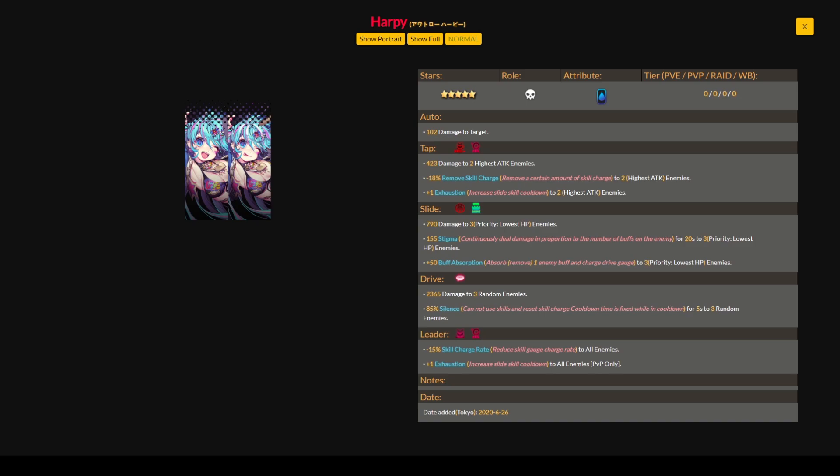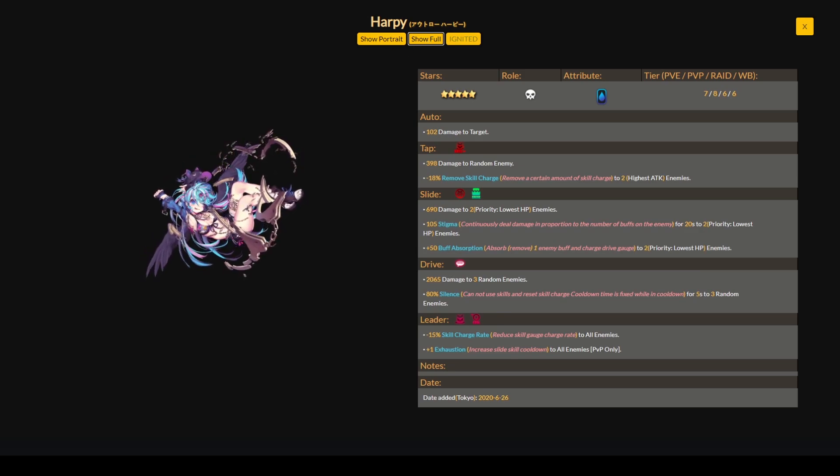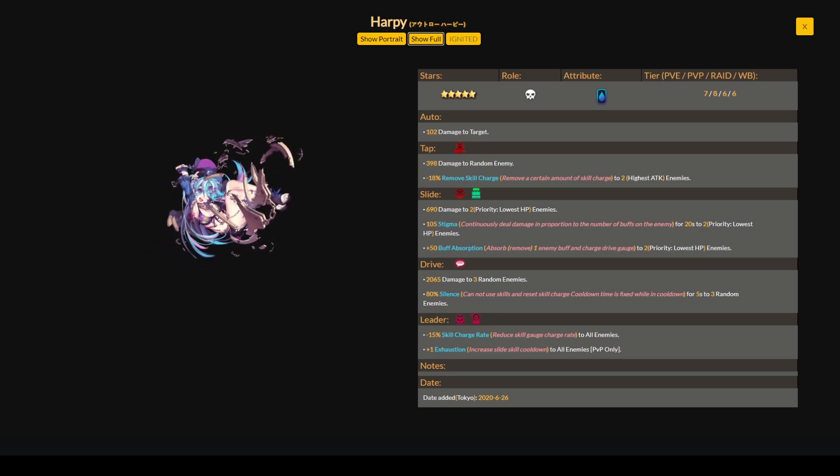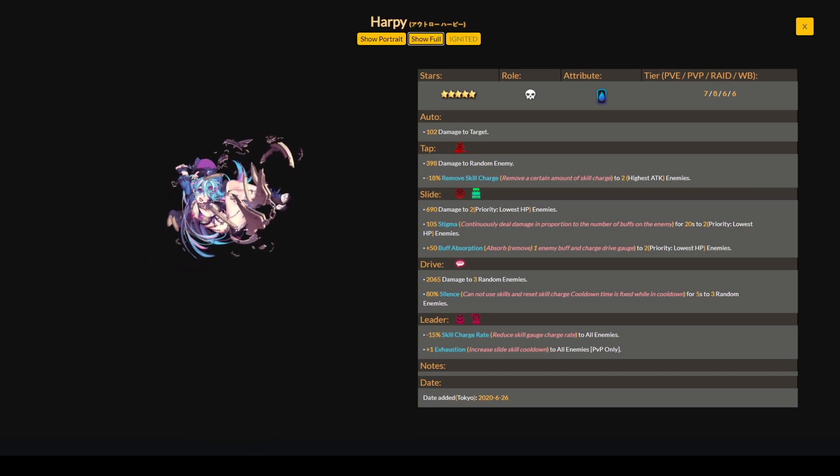With ignition she is a bit better. The tap skill gains a ton of power with the plus 1 cooldown to 2 highest attack enemies. Overall she still stands as a pretty decent debuffer for the PvP side of the game, and definitely one you'll want to obtain from the narrative dungeon or try on her guaranteed upon summoning banner.